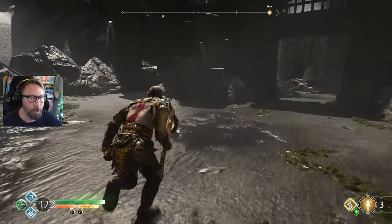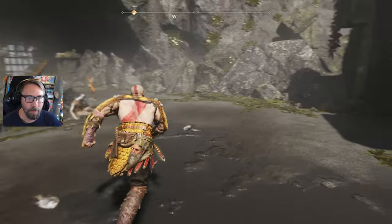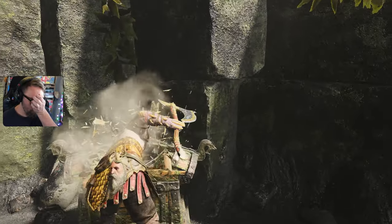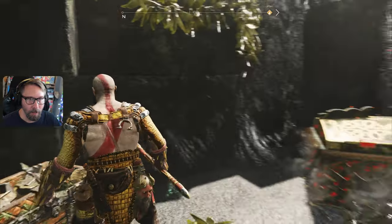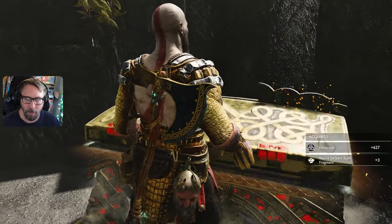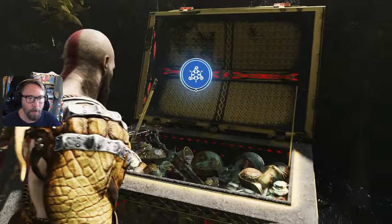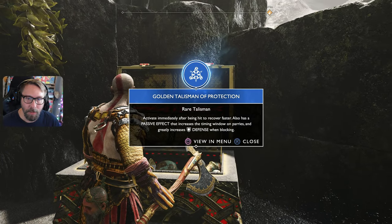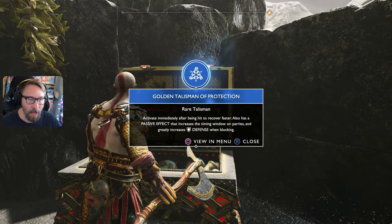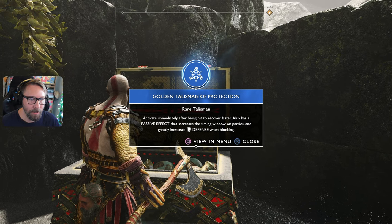More health, more paths — this place is amazing, this is fun! I like the looting — it feels satisfying to explore, find stuff, and get stronger. Golden Talisman of Protection — rare talisman! Active: activate immediately after being hit to recover faster. Passive effect: increases the timing window on parries and greatly increases defense when blocking.